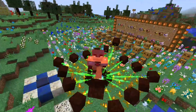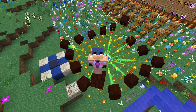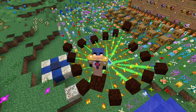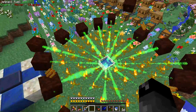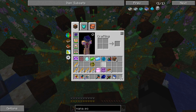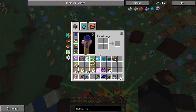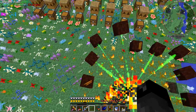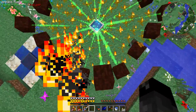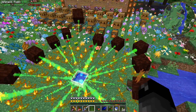Welcome back to another episode of Feed the Beast Infinity Evolved Expert Mode. We're over here in the Botania area for now. I'm collecting a lot of mana and making a lot of terrasteel at the moment, using blaze rods to keep all these endo flames going. I've added quite a few more mana spreaders — I wanted to get enough mana spreaders for all the endo flames I had crafted previously.